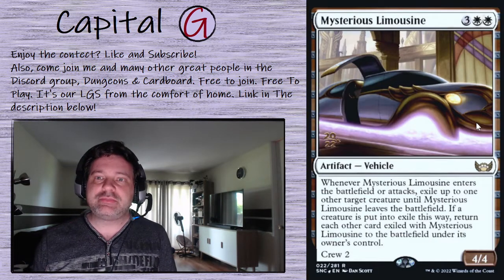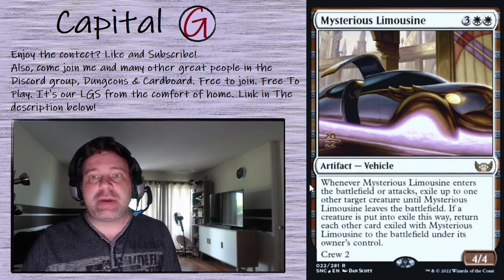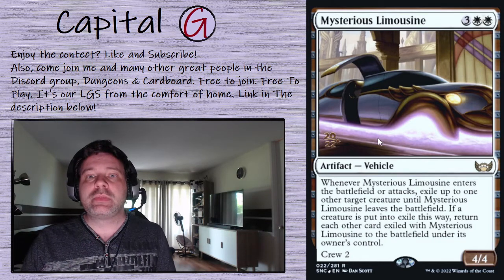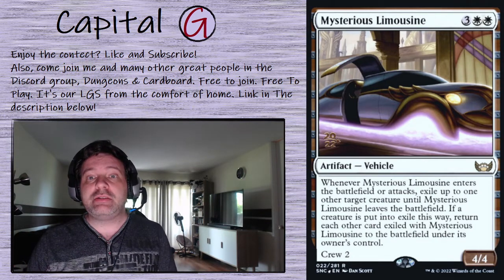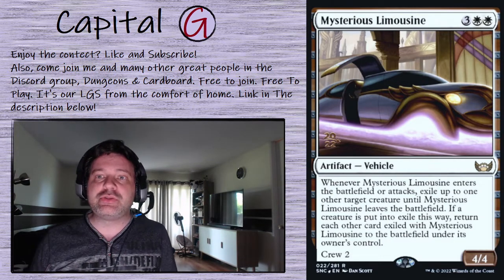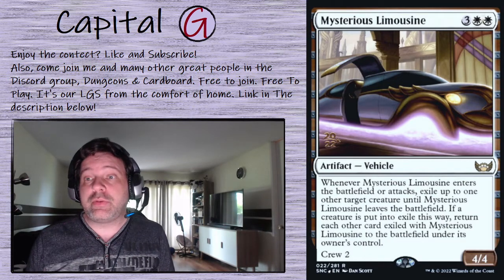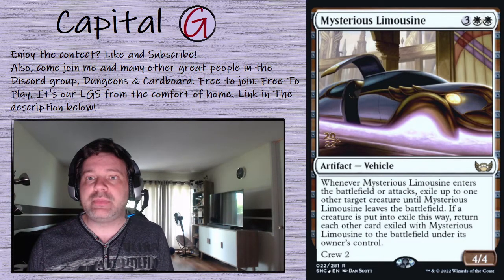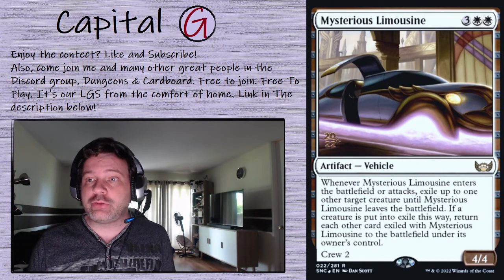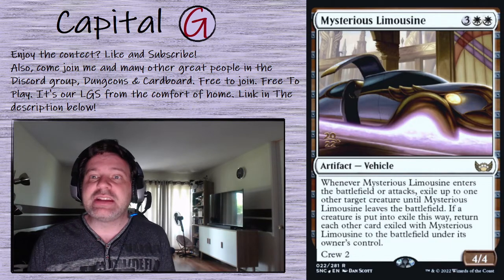Mysterious Limousine: interesting little blink effect. When it enters the battlefield or attacks, exile up to one other target creature until this leaves the battlefield. If a creature is exiled this way, return each other card previously exiled with it to the battlefield under its owner's control. We can crew it with our commander, or it can exile our commander if we're having problems keeping our Far Traveler enchantment in play. All sorts of shenanigans — I like the card.